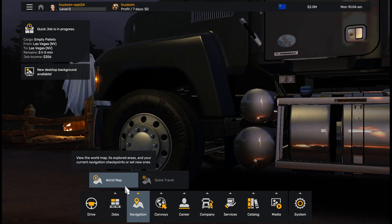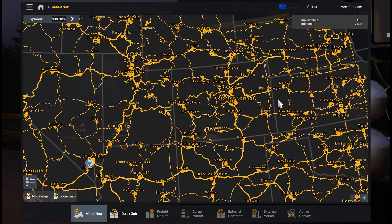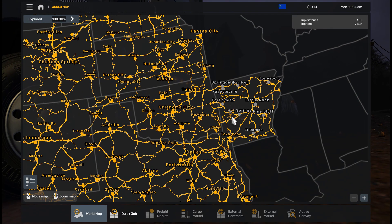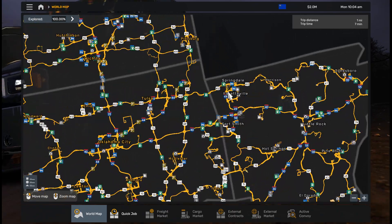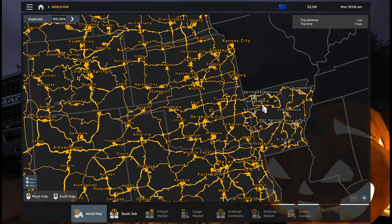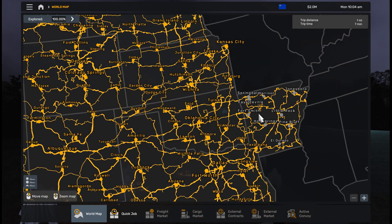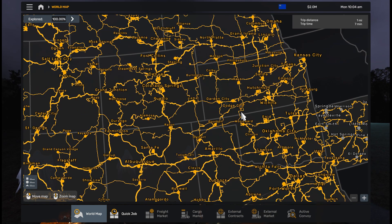Today we have the whole SCS vanilla map and also all map DLCs, including Arkansas — Arkansas is also fully discovered. The names of the cities are not open because it's fresh, but you can open them yourself, or you can open them as I will show you in the following guide with the software.